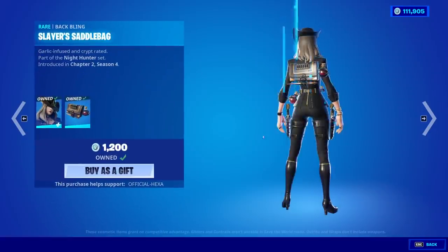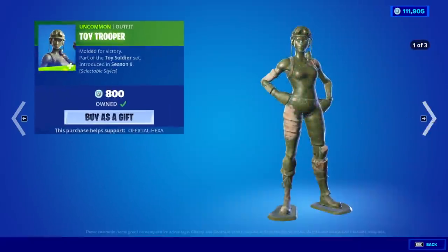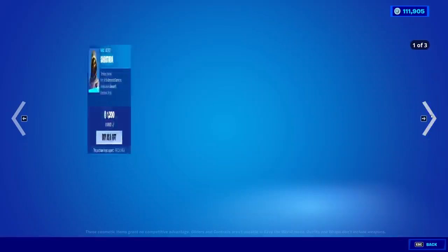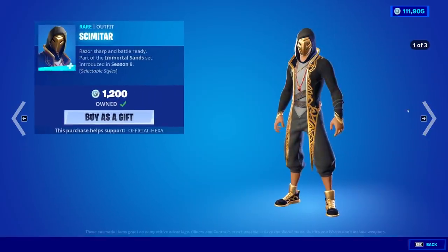Moving on from that — Victoria Saint with the back bling Slayer's Saddle Bag. The Staken Stalker is also back, the Toy Trooper, the Plastic Patroller, the Green Toy, Gray Toy, and the Red Plastic Wraps are all back. Sandstorm is back — great skin. Scimitar is also back, good skin as well.